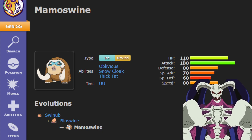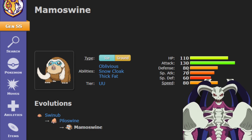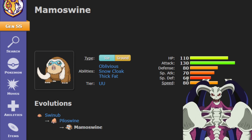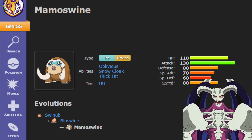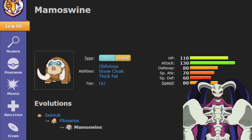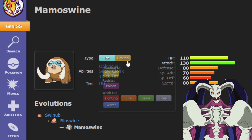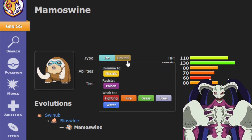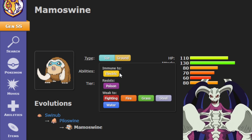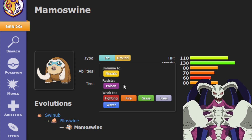130 Attack is really really good, and then your Defense stat is pretty respectable — 80 isn't horrible. Its Special Defense on the other hand is pretty low, and your Speed stat isn't horrible because you can outspeed slower bulky Pokémon, which helps a lot. Now the typing is horrible defensively because all you have is immunity to Electric and a resistance to Poison, and Poison sucks.